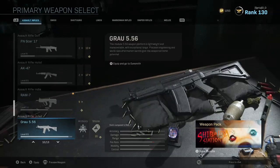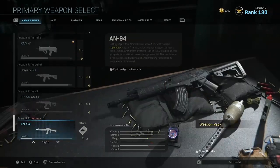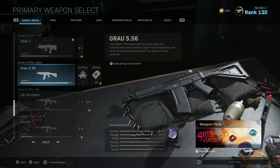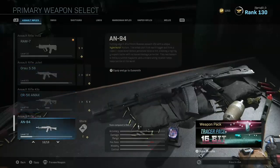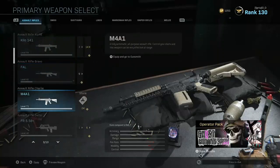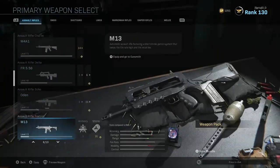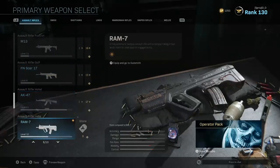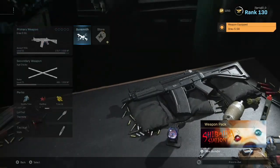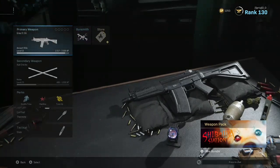Let's get into the first one. I want to use the Grau. There are a bunch of good guns, especially for Hardcore which is the game mode I use most, but these weapons could also be used in Core. There's the Grau, the CR56 AMAX, AS VAL, FAL, M4A1, the burst FAMAS, the CARS, AK47, and even the RAM-7. I'm going to be going with the Grau 5.56.